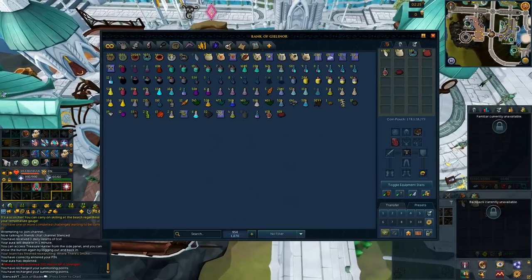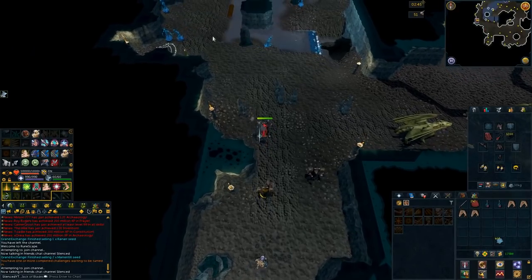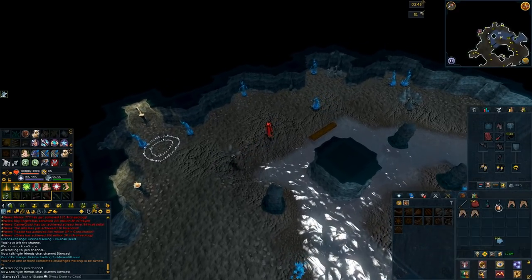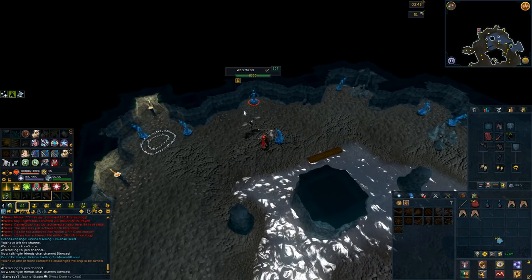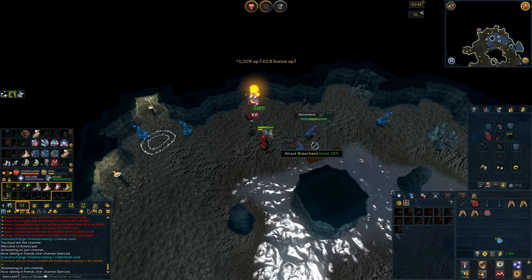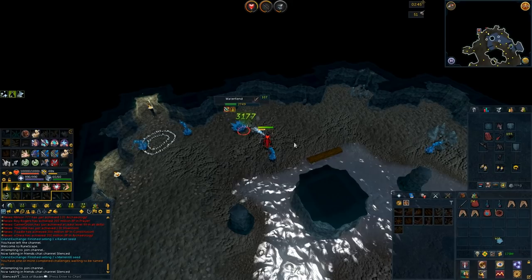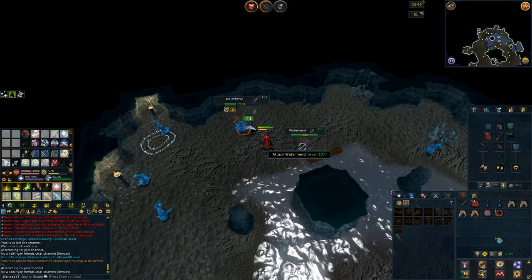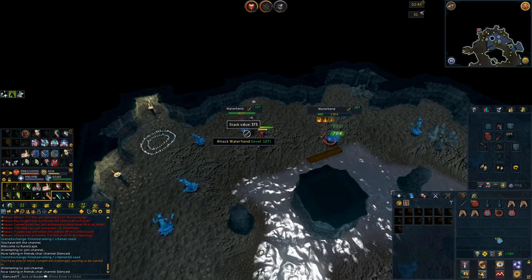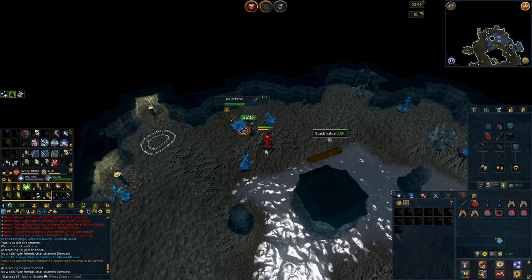Head to the Ancient Caverns where you will be killing the Water Fiends. Once you are there, the Water Fiends are all around and they are really easy to kill — a pretty chill method for making 12 mil per hour. Since Water Fiends are so easy to kill, you won't need any food basically. You will also be getting a lot of Ranged XP per hour since Water Fiends are one of the better creatures to train Ranged. Overall, this is an excellent money-making method — you'll make 10 to 12 mil per hour and also get upwards of 500k Ranged XP per hour.